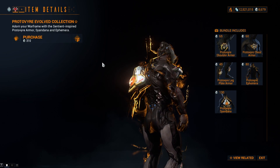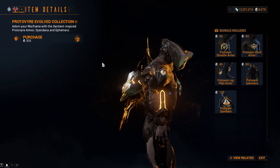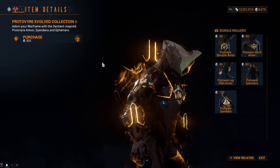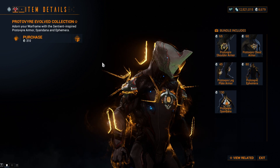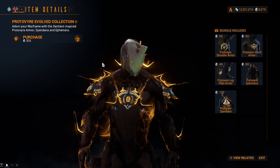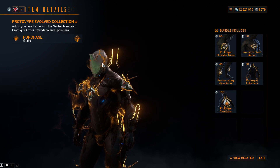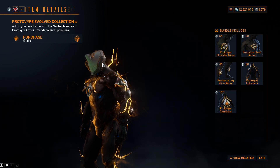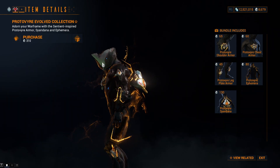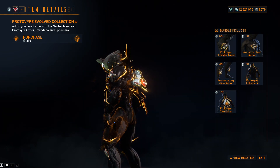Update 31 brings new cosmetics. The Proto Viya Cosmetics are available in the in-game market for Platinum and feature a first-of-its-kind evolving cosmetic set that permanently evolves as you complete required tasks. The Proto Viya Armor set — chest, shoulder, and leg — unlocks two additional looks by defeating Sentient enemies with it equipped. The Proto Viya Cyan Danna upgrades by collecting relics and Aya with it equipped, and the Proto Viya Ephemera upgrades by earning Focus with it equipped.